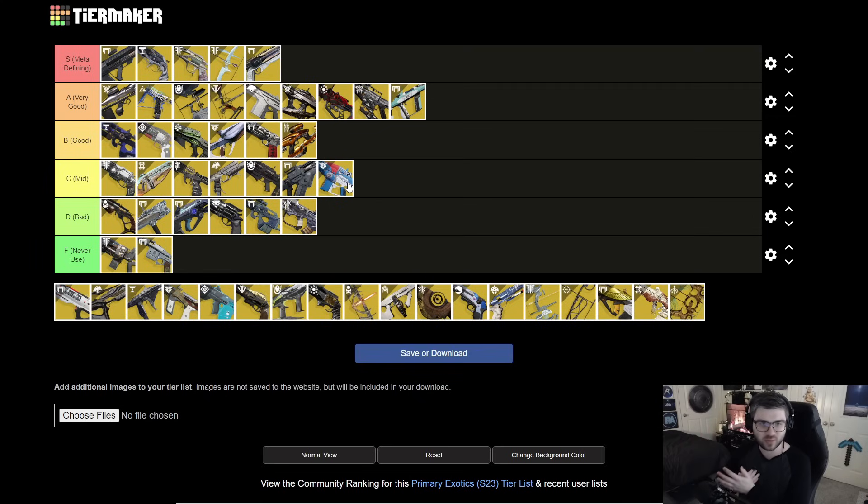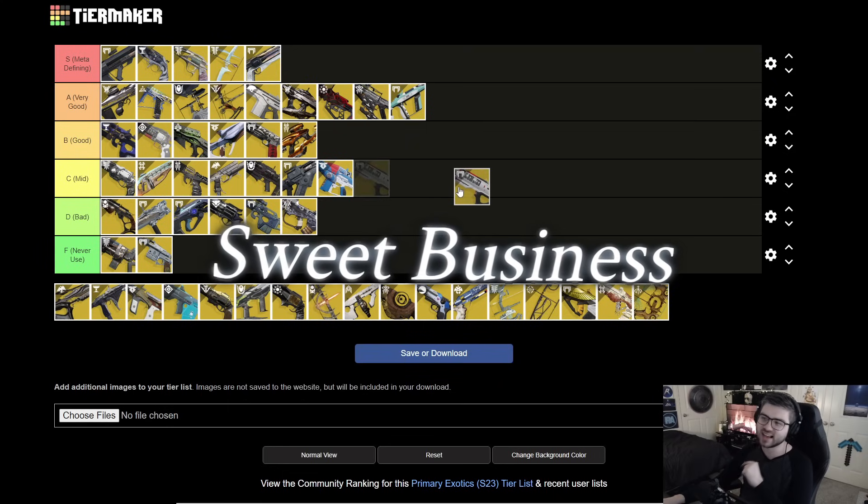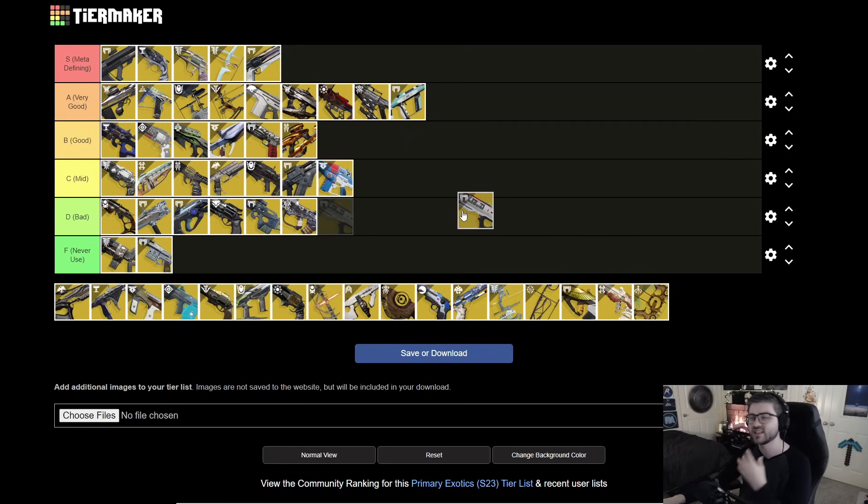Next is Sweet Business. As fun as this exotic is, it's really not that good. Even pairing with Actium War Rig to shoot forever, the damage output just isn't great — you're definitely not using this for single target damage. If you need primary single target damage, run something like Outbreak or other things on this list. I'm throwing it in D tier. If they ever buff Sweet Business and it becomes meta, it'd be a very fun time.